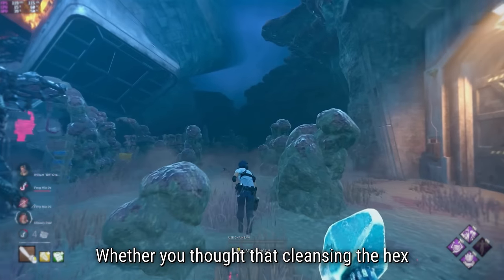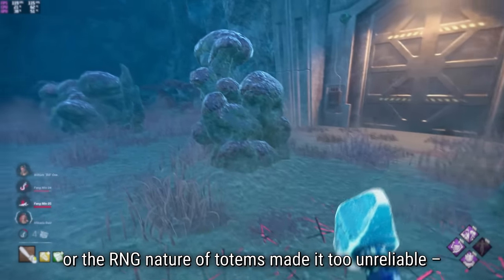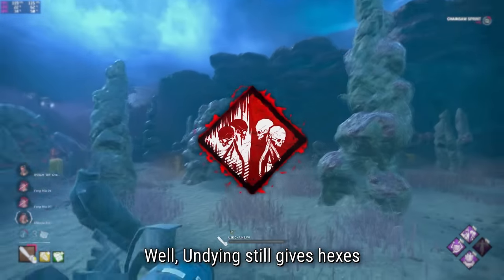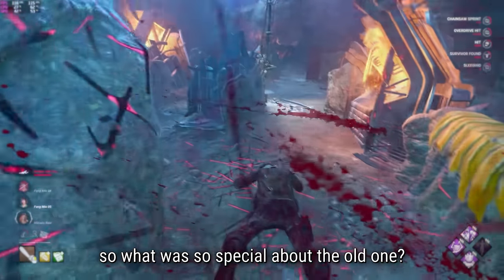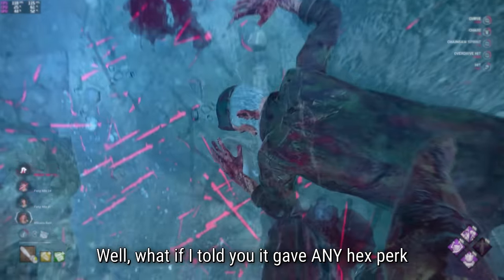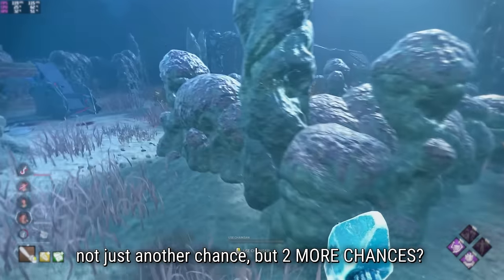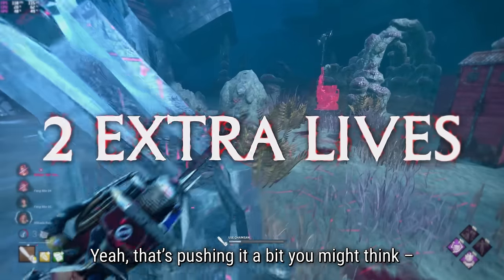Whether you thought that cleansing the hex was a fair way to keep Ruin balanced, or the RNG nature of totems made it too unreliable, Undying was there to solve that issue. Undying still gives hexes another chance to this very day - so what's so special about the old one? What if I told you that it gave any hex perk not just another chance, but two more chances? Yeah, that's pushing it a bit you might think.